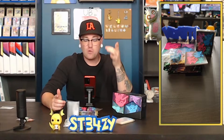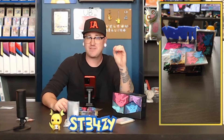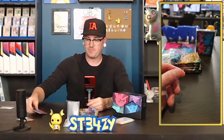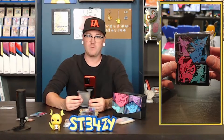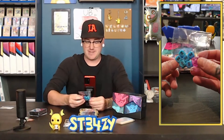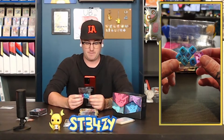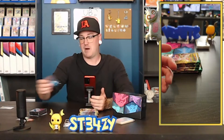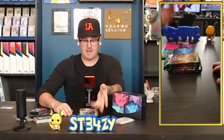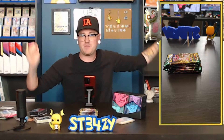Even though we've opened up an Elite Trainer Box from Evolving Skies, this one is different — it does have different artwork on the stuff. We have the dividers, we have the sleeves which are a lot cooler, even though it's missing my favorite Eevee. We have different dice — I actually thought these would be the same as the other ones but they're different and I like these ones a lot better. Probably won't use them though — I think my daughter Emma might like them. Of course we got the energy cards and the player's guide, which I collect all that stuff.